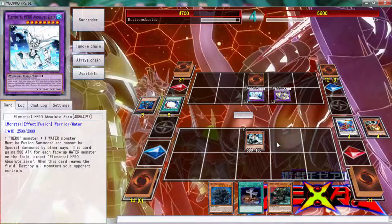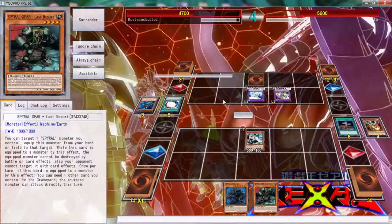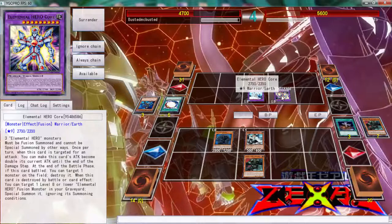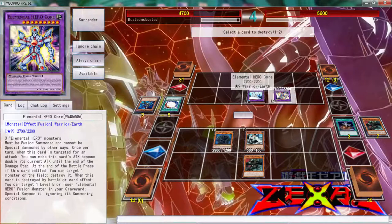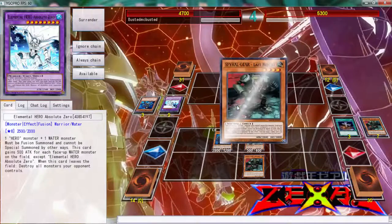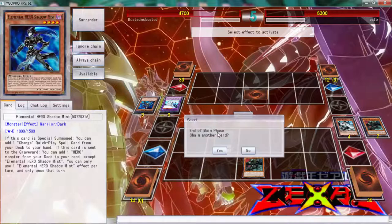We're going to get this from the hand. We've got to Foolish a monster, so I'm guessing we can get Wonderful Agent. One, two, three - equip this. You can target one Level and special summon, but you don't have a Fusion right? Oh wait, I think he might get Dark Law back out. No - you don't get Dark Law because it wasn't properly fusion summoned. I think that's only for Elemental Heroes. We do have a Sleeper though, that's cool.